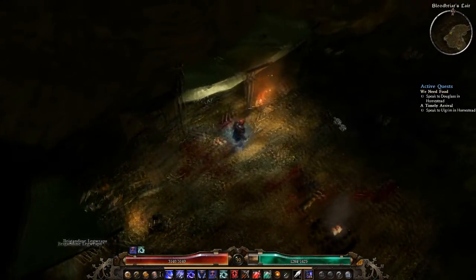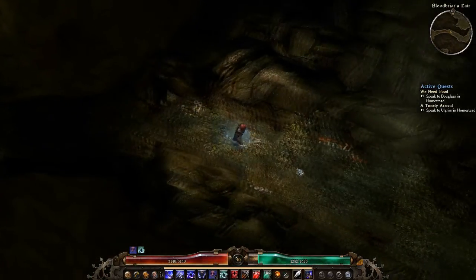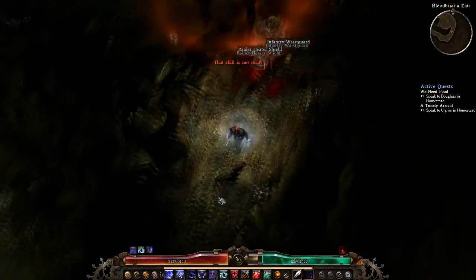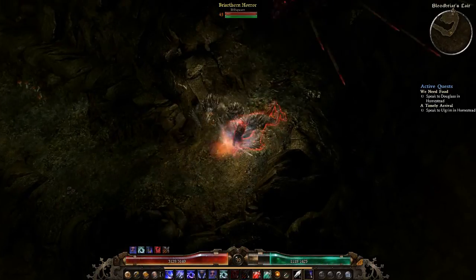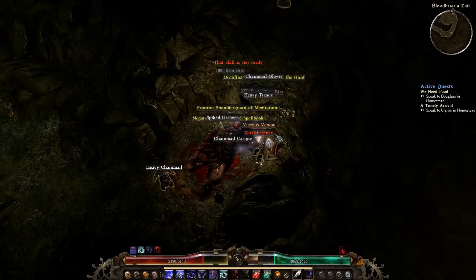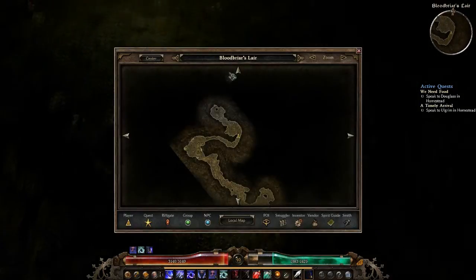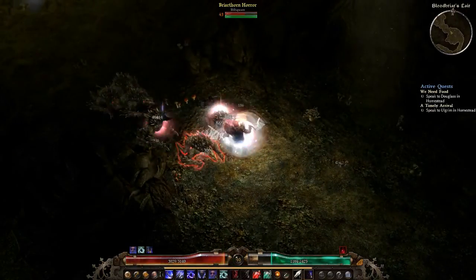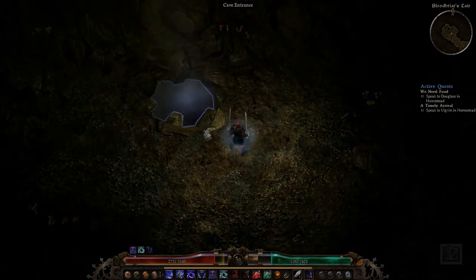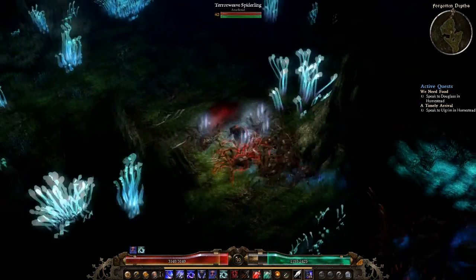The gear even at hardcore is pretty random — nothing really special per se. There's a little mini boss at the end right there as you can see. That's pretty much the secret area. Hardcore is much harder but manageable — there's nothing to be afraid of.